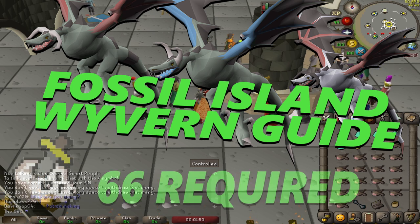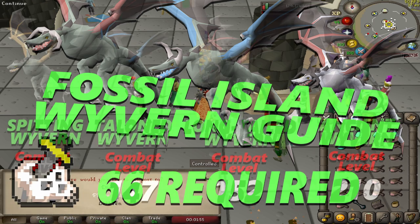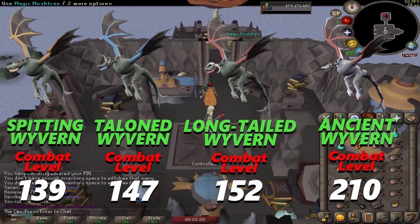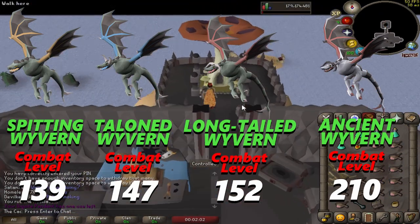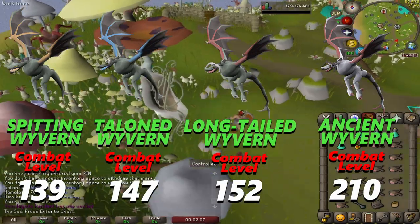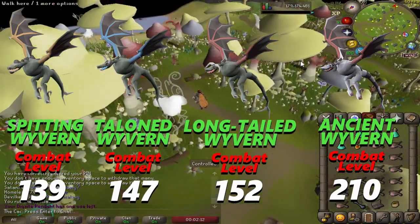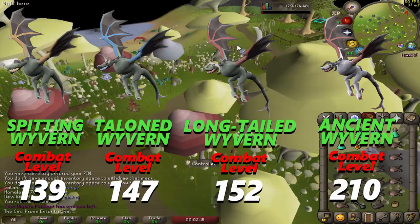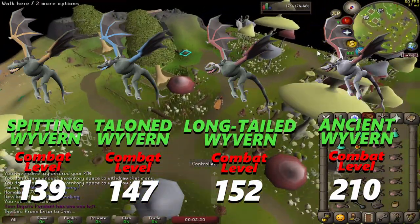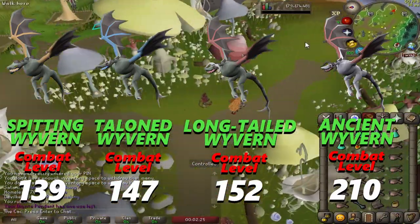You can kill Fossil Island Wyverns from 66 Slayer level. There are four types of Wyverns in Fossil Island: Spitting Wyvern at 139 combat level, Talon Wyvern at 147 combat level, Long-Tailed Wyvern at 152 combat level — these three require 66 Slayer to kill and have a 1 in 12,000 chance to drop a Skeletal Visage. The last Wyvern is the Ancient Wyvern at 210 combat level, requiring at least 82 Slayer to damage. Only the Ancient Wyvern has a Skeletal Visage drop chance of 1 in 10,000.